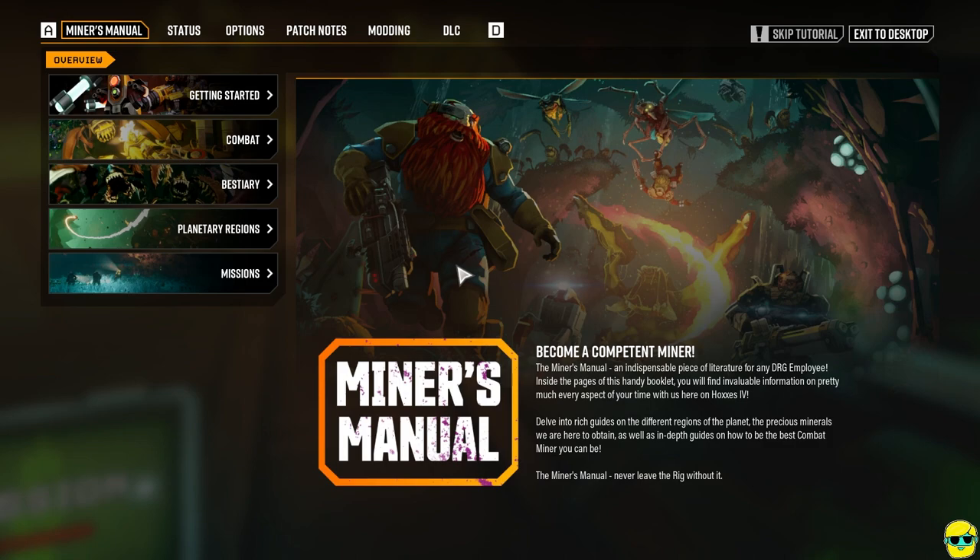I love this — the Miner's Manual right here says 'Become a Competent Miner,' because we're all about not being competent here. It says this is an indispensable piece of literature for any Deep Rock Galactic employee. Inside the pages of this handy booklet, you'll find invaluable information on pretty much every aspect of your time here on Hoxxes 4. So the tutorial is single player — gotcha. We're going to do the tutorial because I'm completely lost, so I'm going to push escape and just let it fire up.